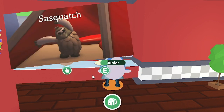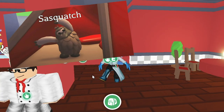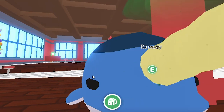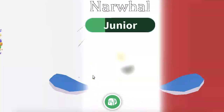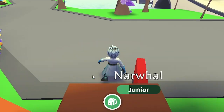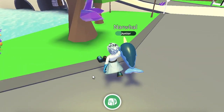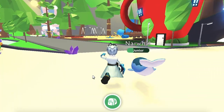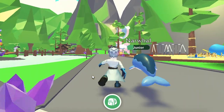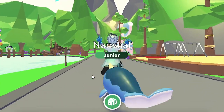Sasquatch. The Sasquatch doesn't have a known rarity or price yet. This creature is based on the popular legend of hairy bipedal creatures that live in the woods. The game has given the Sasquatch a friendly twist, creating it with a stout and fluffy appearance paired with kind eyes. It is confirmed to come out in the new Mythic Egg on August 19, 2021.